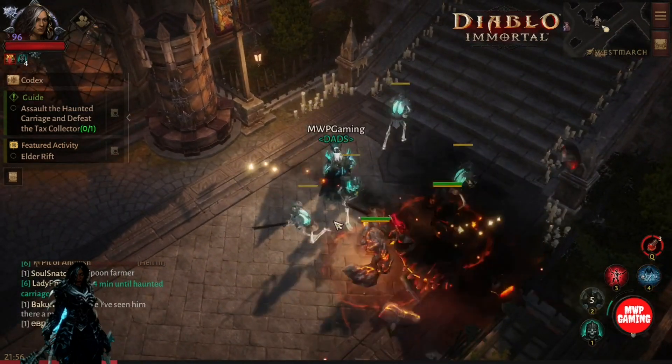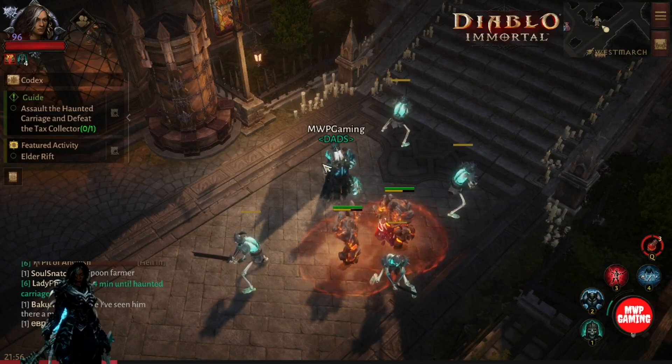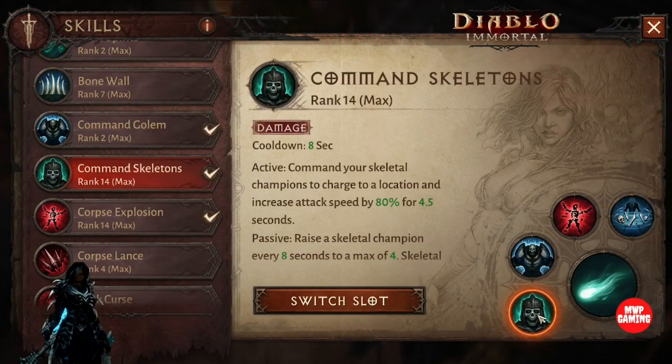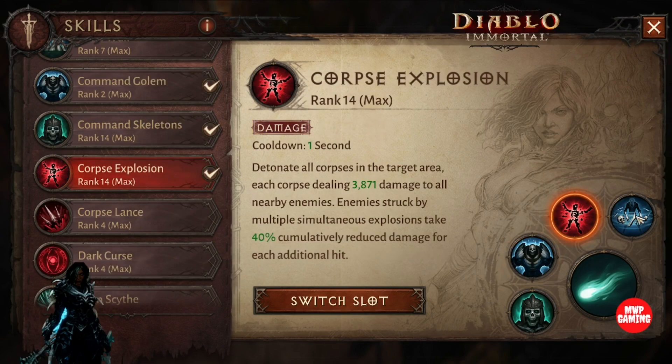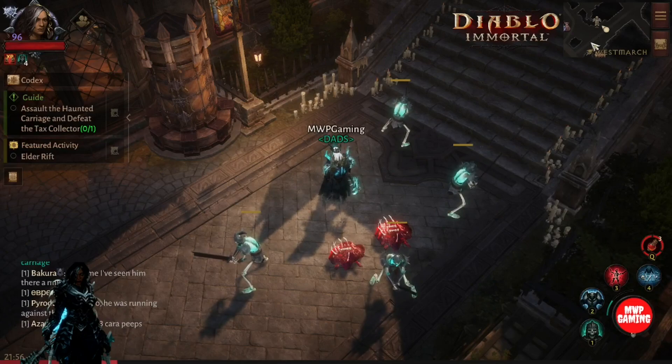I use Corpse Explosion — I'll go through that later with my shoulders, it's really neat. And I use Bone Armor. Those are the basic skills I use. You can have a quick look there. They all kind of coincide with the legendary gear I use, which I'll go over now. There's Corpse Explosion and there's Bone Armor.